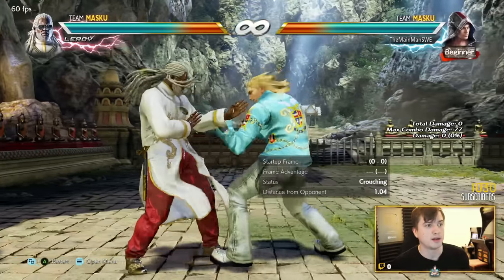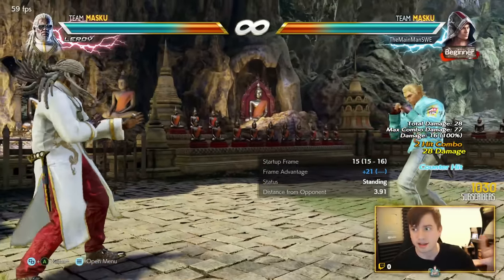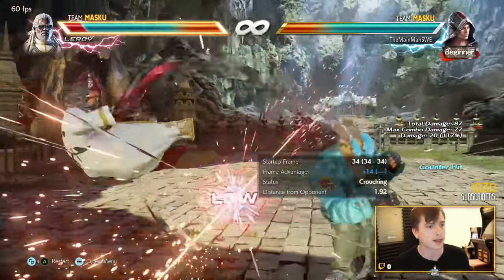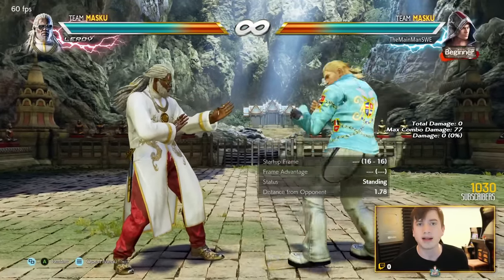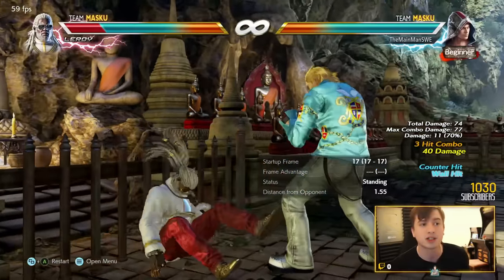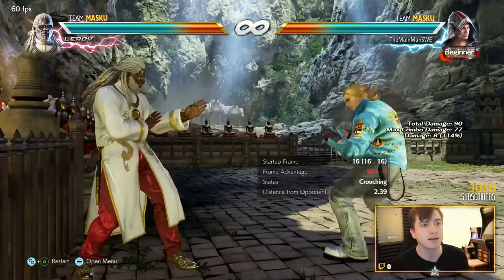At the wall, Steve changes as a character. Out in the open he doesn't really have a legit 50/50 - down-back 3,2 is a guaranteed low-high but it's very risky, and if they block the low they'll duck the high. He also has no range, so if you just hold back or backdash he doesn't have a 50/50. But when he's at the wall he has great wall pressure and a legit 50/50 because there's nowhere to backdash, making down-back 3,2 a real option.